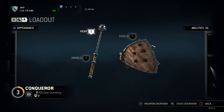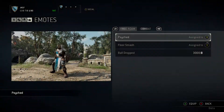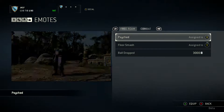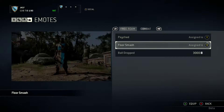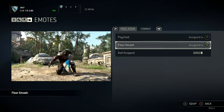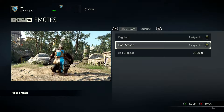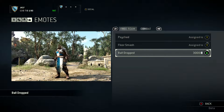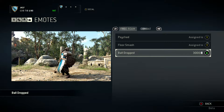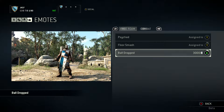What we're going to move on to now are the emotes of the game, which are just a bit of fun, but each class has its own unique ones. Here we have the Conqueror's emotes. The first one is called Sight — you can see he's pumping himself up, ready for a fight. The next one is called Floor Smash, which is what you do when your teammates die and you just can't cope. And one you can purchase with in-game currency is called Ball Dropped — and he trips over. We never said he was graceful!